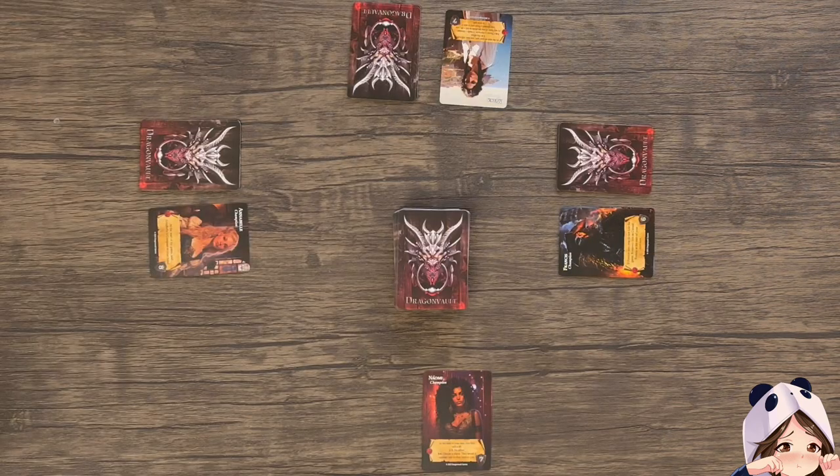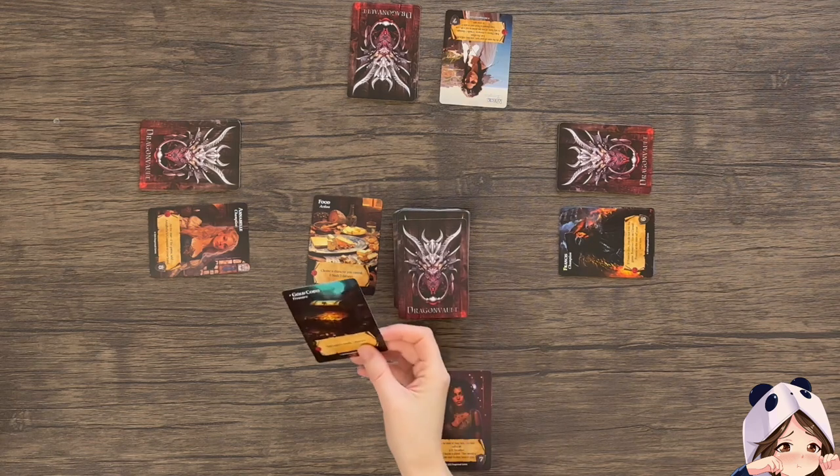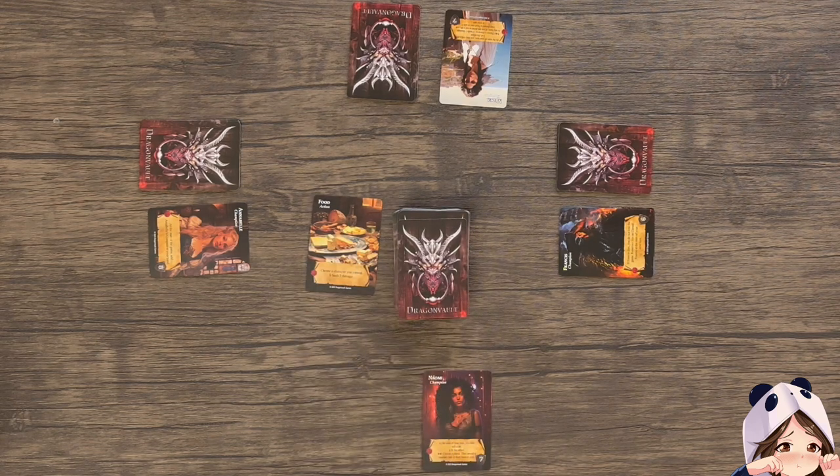On your turn you may begin by playing as many cards as you want from your hand. For example, if I'm playing Naomi and I've taken damage, I could then choose to play this food card here to heal myself three damage. From there I would draw from the adventure deck. You would put the card you draw into your hand, keeping it secret from all other players at all times unless it is an encounter card.